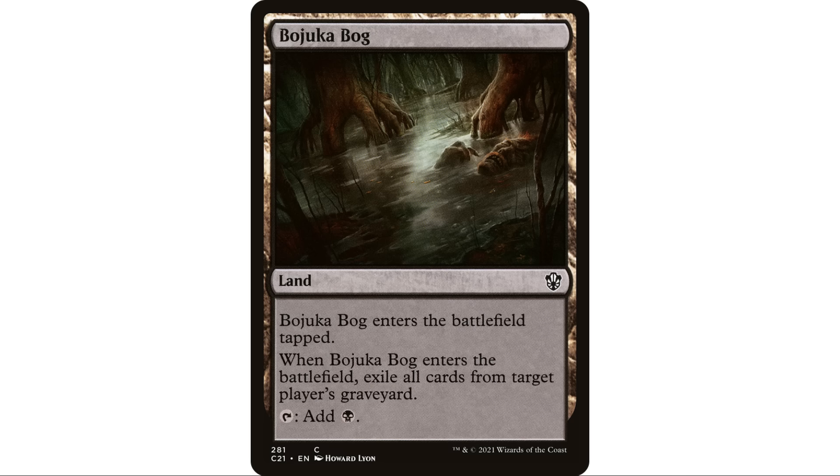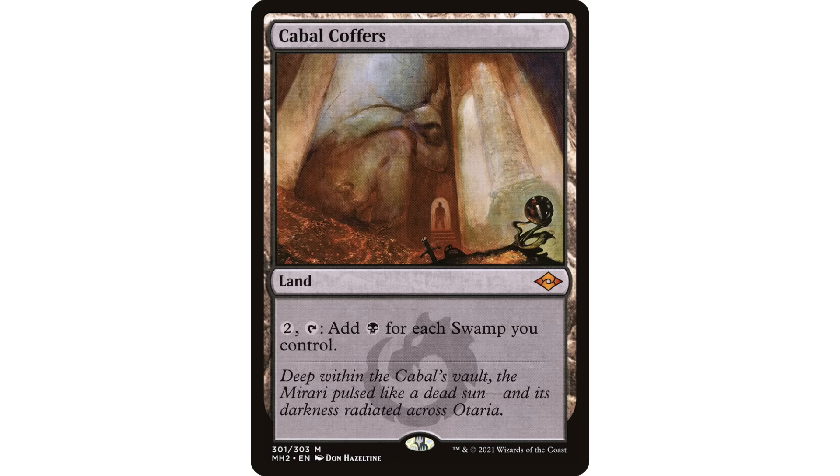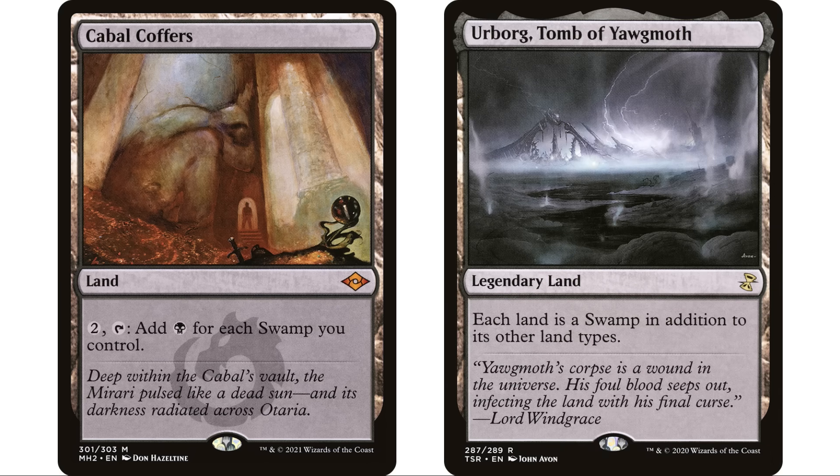Next up, talking about staples in the format — Cabal Coffers. I'm sure everyone's seen this one before. Pay two and tap, add a black for each swamp you control. Obviously incredibly powerful for getting those huge boosts of mana. You're going to partner this with Urborg, Tomb of Yawgmoth to make all of your lands swamps — Cabal Coffers included — so now this just becomes pay two and tap to add a black for each land you control because they're all swamps.